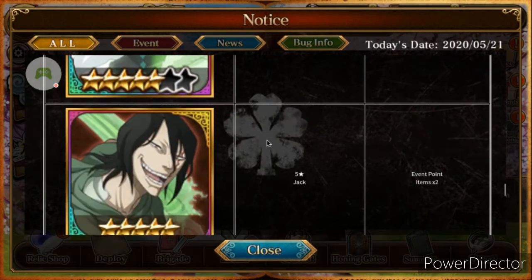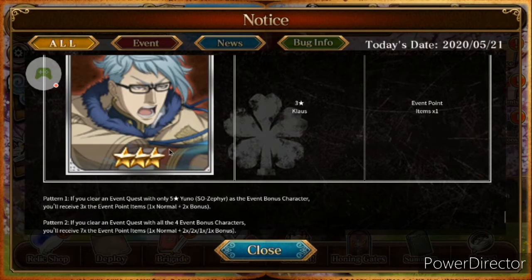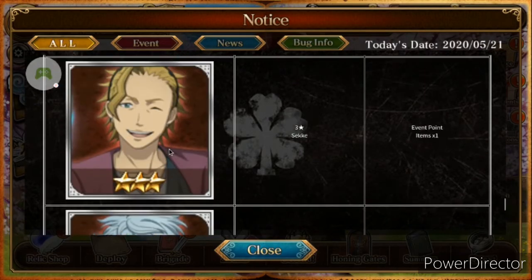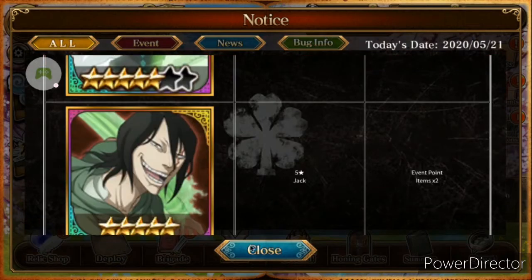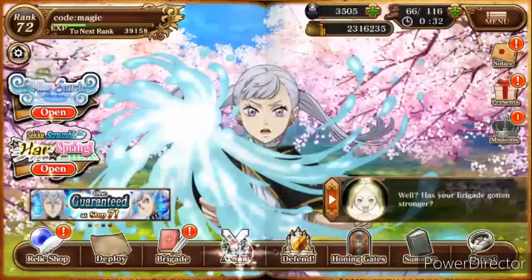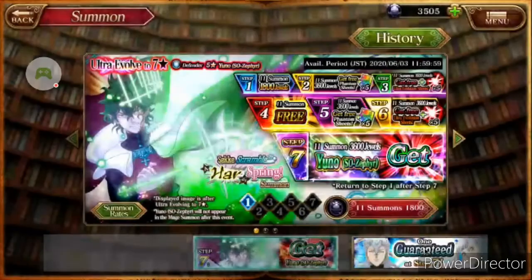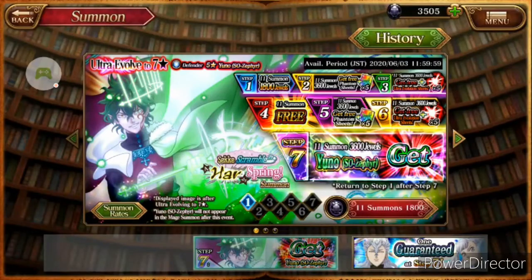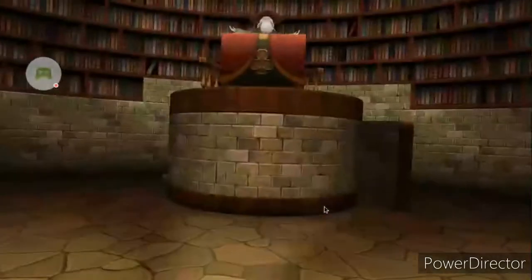These are the event bonus characters, which are good because I already have some of them — so I can get two times bonus unless I pull him in this summon. Let's do step one real quick. Let's go — knowing my luck it could be something good, but it also might not be.